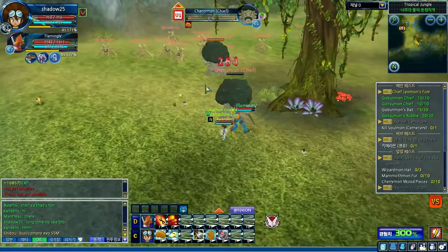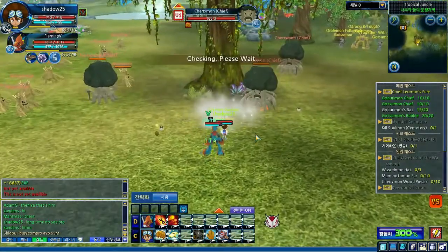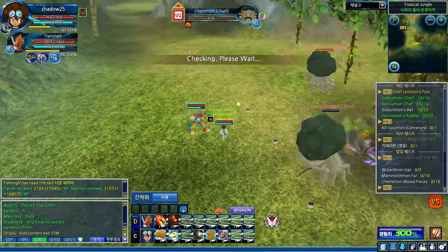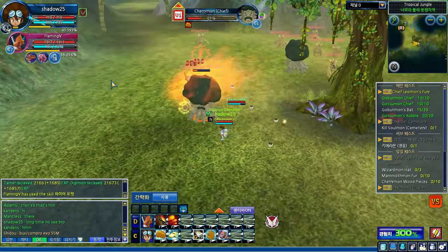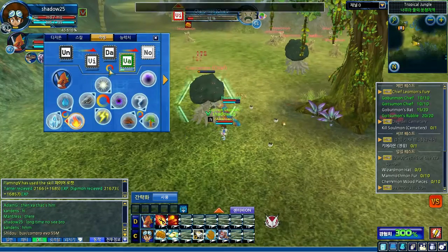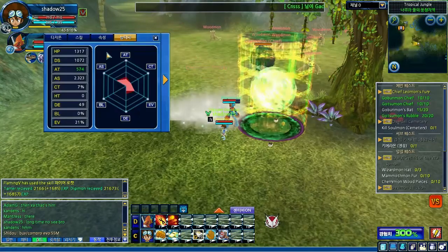On to the next skill. The next skill is Rocket Knuckle — basically shoots fireballs out of his hand, and deals a pretty damn good amount of damage, if you ask me. Especially when you get a good matchup from your training. My attributes are currently Vaccine and Fire.